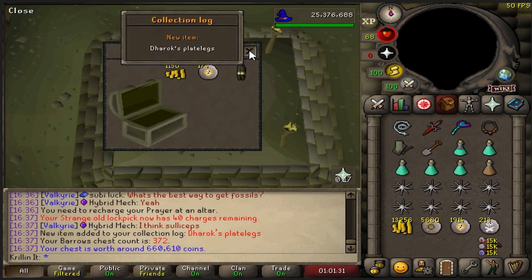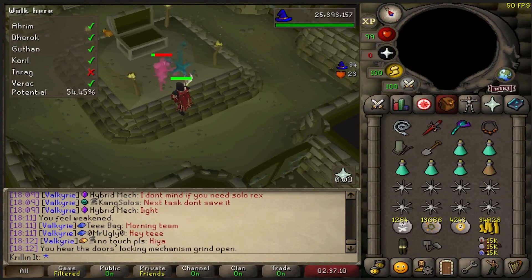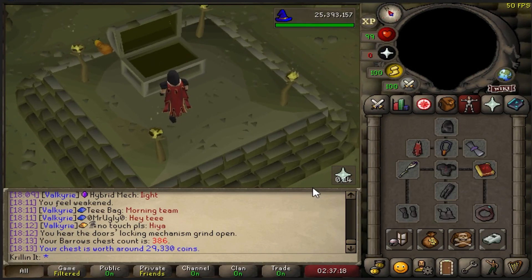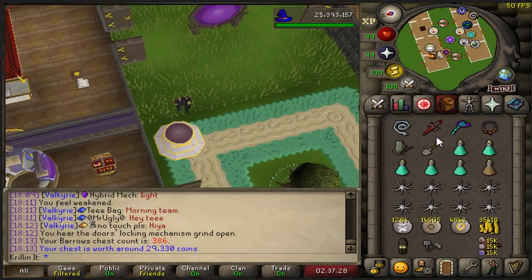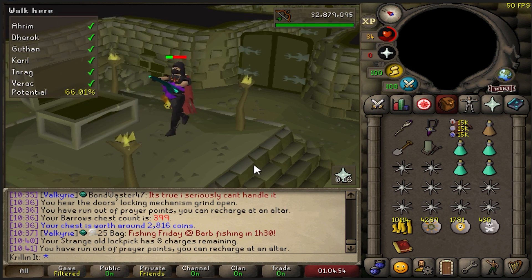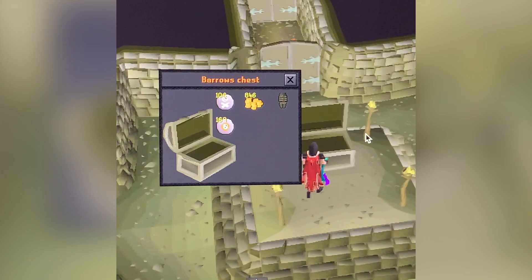That Guthan's Plate Body must have broken the dry streak because we just got ourselves a brand new piece of Barrows — Dharok's Plate Legs! Hell yeah! Also I seem to have misplaced the clip where I get Torag's Hammers, but I got Torag's Hammers — that is a new item! Coming up here, if I don't die, we're going to be hitting chest 400 at Barrows and I still have not gotten bored yet. There might be something wrong with me. Also got Guthan's Plate Legs — hell yeah!